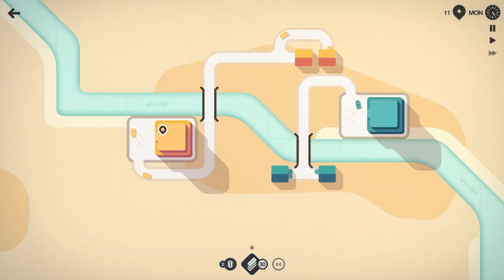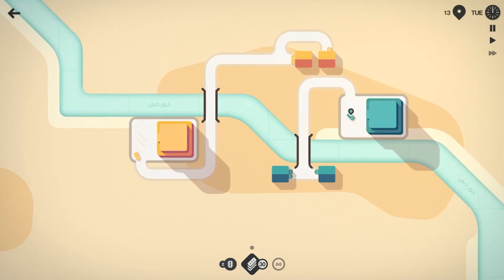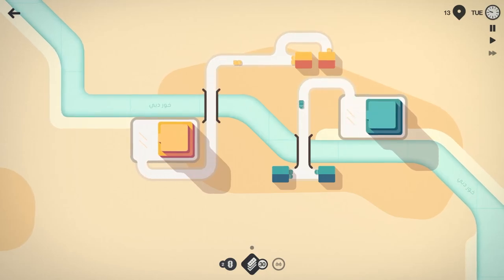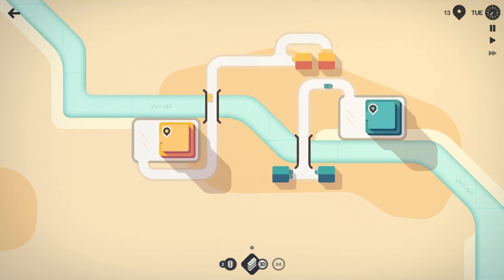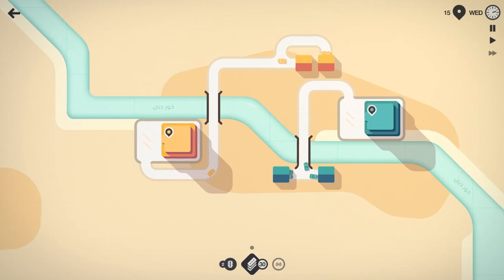We'll grab traffic lights and some additional road tiles. At the end of every week you get a prize: road tiles, traffic lights, roundabouts, things like that to help you out. About 13 people have moved here, halfway through Tuesday in the second week — a little slow start, but that's okay. It hasn't gotten too crazy yet.